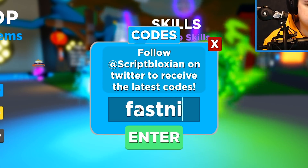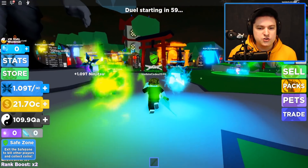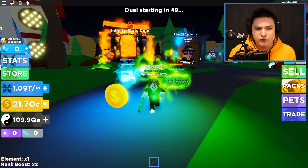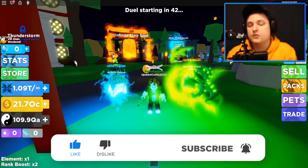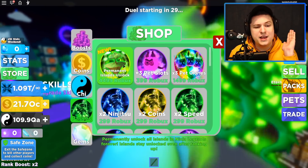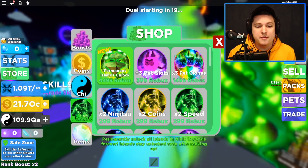The first code is fast ninja 100, which gives us 109 QA chi. We'll see how much chi we're gonna get today overall — we can use that chi to go to the infinity stats dojo. The goal is to see how far you can get into the infinity stats dojo using all the codes and grabbing all the chests from the islands. If you guys can smash the like button, subscribe if you're new, and hit the notification bell — this video is gonna take a lot of effort and quite a lot of Robux.